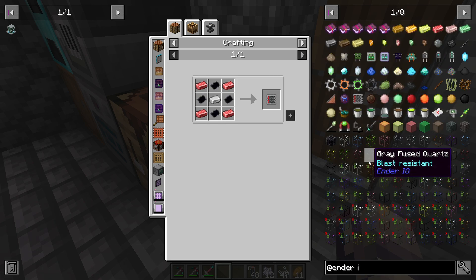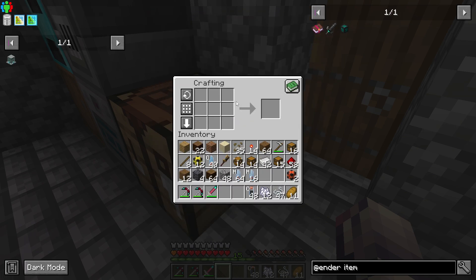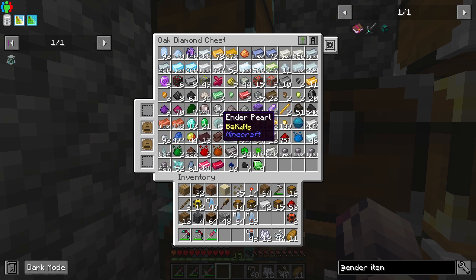There's no... I mean, we could look at EnderIO items — filter, via or pulsating. Pulsating is Ender Pearl and that. I don't think I've created any of that.